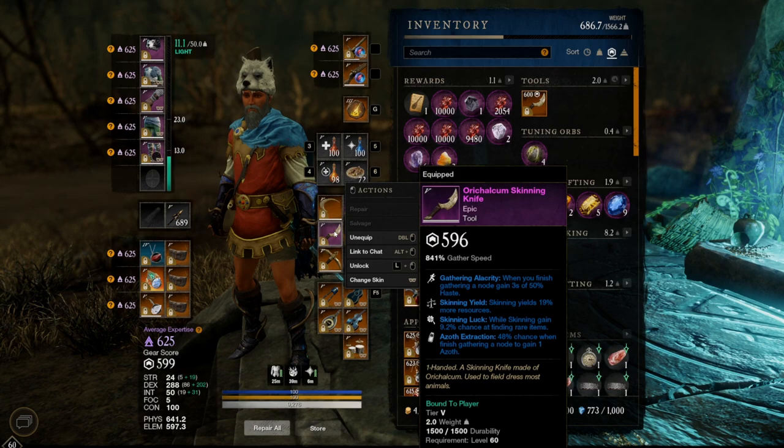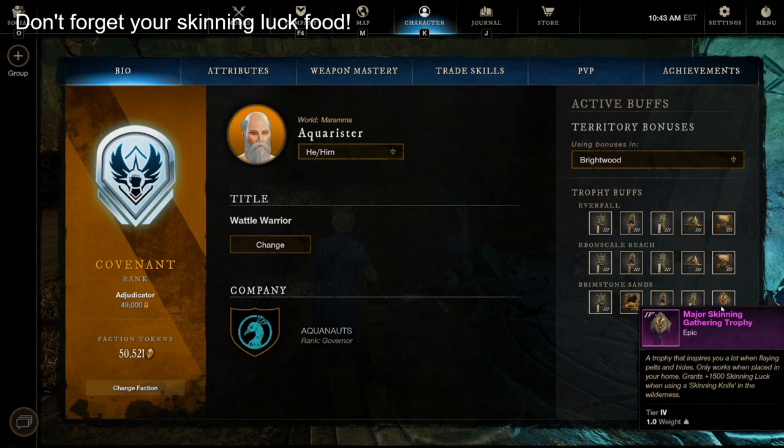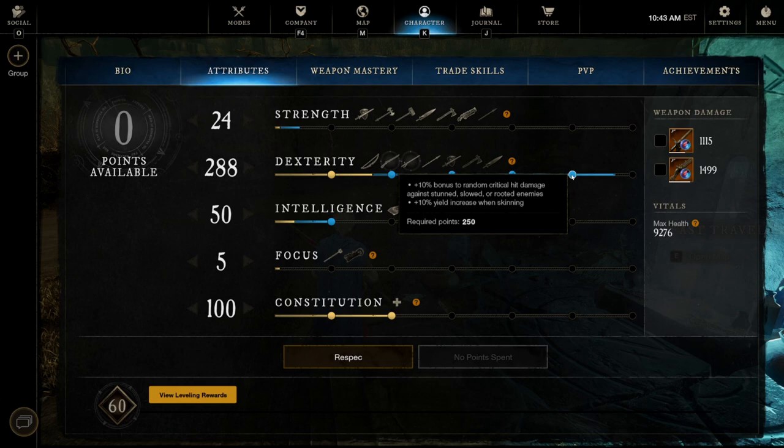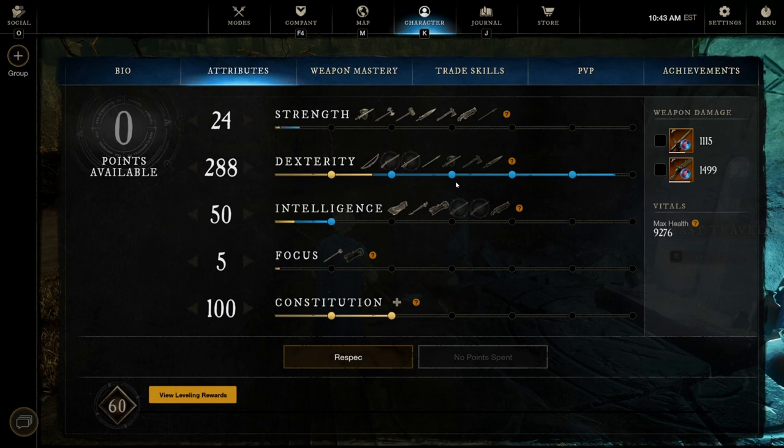I also have two basic skinning trophies and a major skinning trophy. A lot of people will have three majors and full 5% on all gear, so ideally you should be pulling even more armadillo and rabbit meat than I will. For attributes, make sure you're hitting at least 250 dex — you get an increase to yield when skinning, some skinning speed, and reduced weight. Getting that 250 dex is what you really need for skinning.